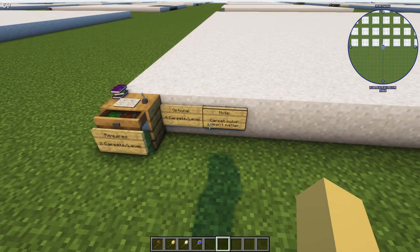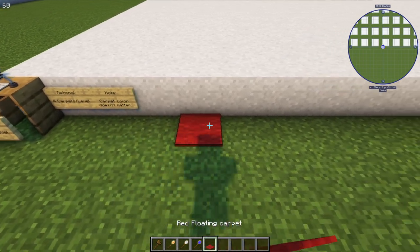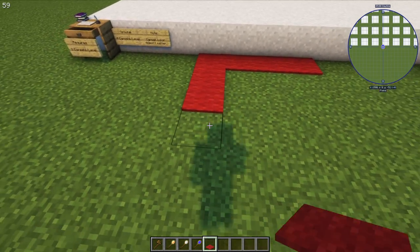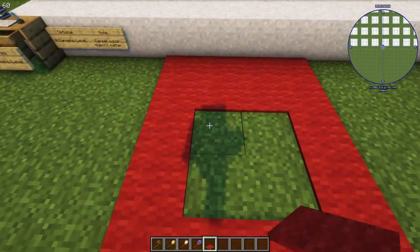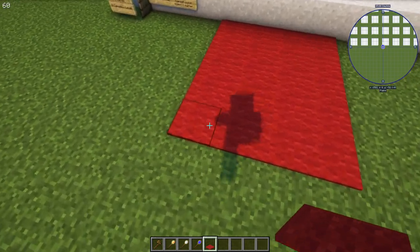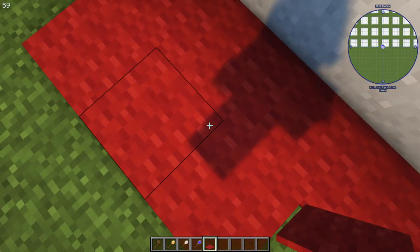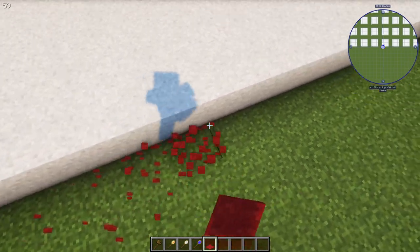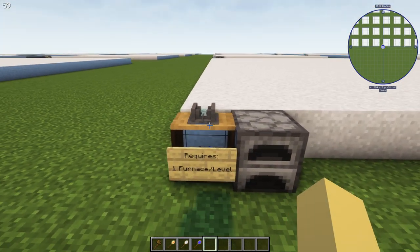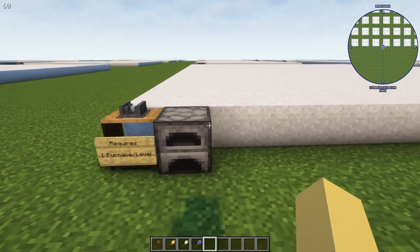The school requires four carpets per level — color doesn't matter. At five levels, that's a minimum of twenty carpets. We actually recommend making it a bit larger to give children space to find a seat, because if they occupy overlapping carpet spaces you may end up with a child who has no carpet to sit on and learn.